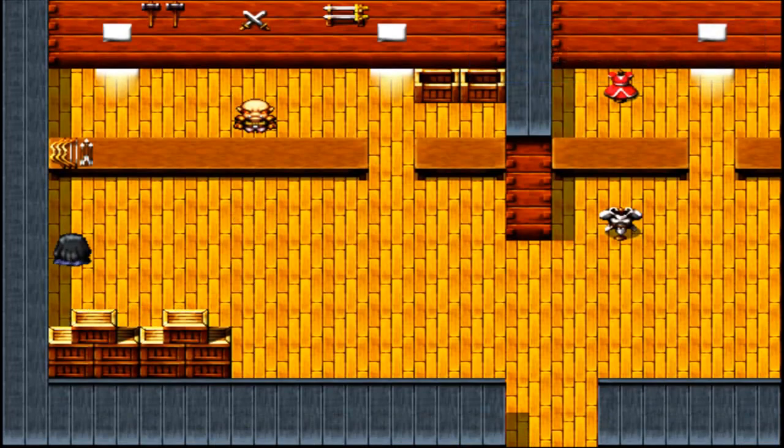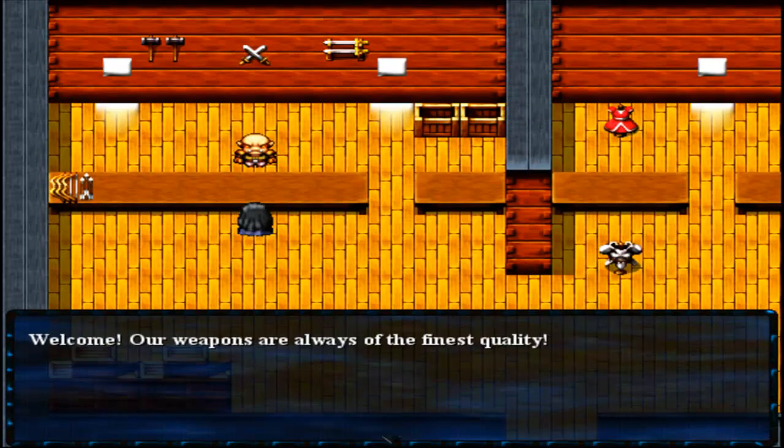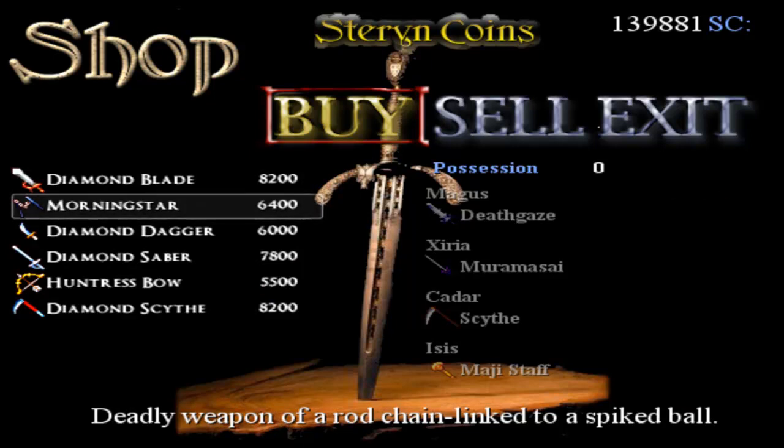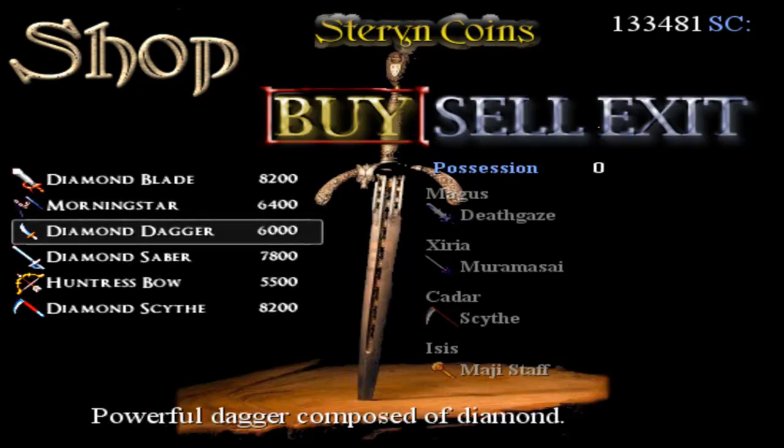They might sell some new crap here - at least that's what it said in the walkthrough I was reading. That's actually the second or third time I've looked at the walkthrough provided by NecroVMX, so thanks a lot for that. Okay, so we have Diamondblades here - yeah, I'll pick them up. Morningstar - I do believe I'll get one of those.